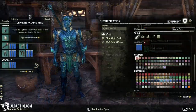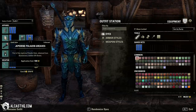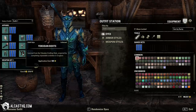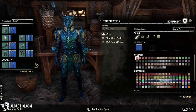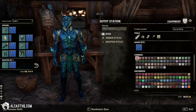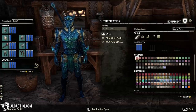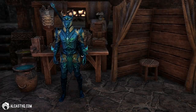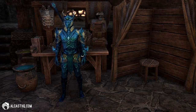For the outfit, I use Jephrine Paladin helm, Xifkin pauldrons, Xifkin bracers, Jephrine Paladin greaves, Stacks of Zen maul, Jephrine Paladin cuirass, and the girdle and boots. Colors are all black and Reach Blue. If you have any questions, catch me on twitch.tv/alcushq or in our community Discord. Links are in the description. Please don't forget to subscribe and hit that like button — thanks for watching and have a nice day!